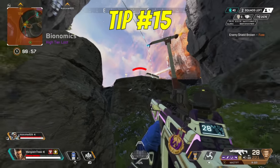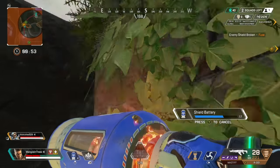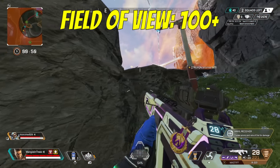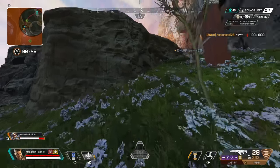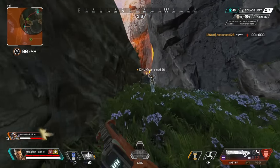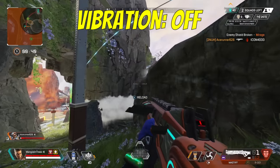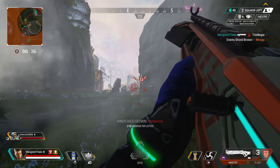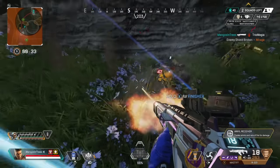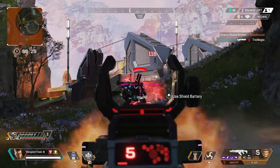Tip number fifteen: here are a couple quality of life changes in your settings I recommend. First, change your FOV to at least 100 — I play on 110 — as this allows for a more zoomed out perspective and better peripheral vision on targets. Second, turn vibration off; I found aiming without vibration was much more natural. If you enjoyed this video and want to learn about the keys to clutching more fights, I broke down everything in the linked video — feel free to check it out next.